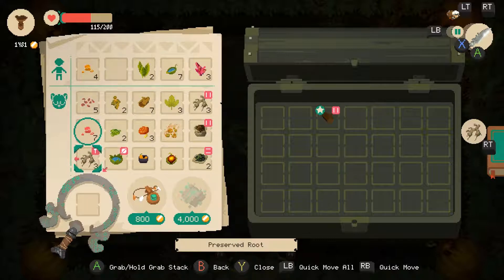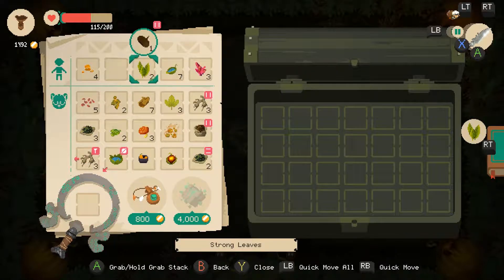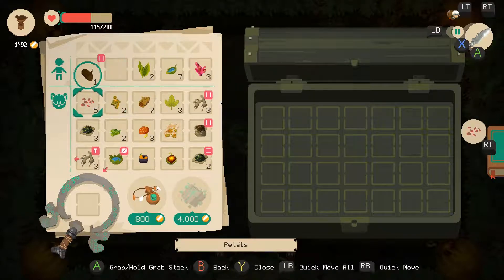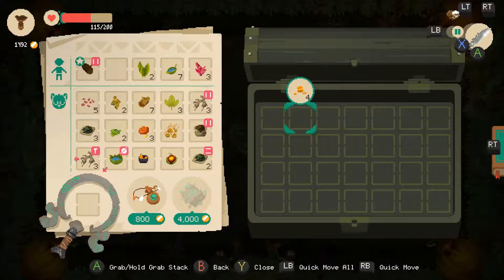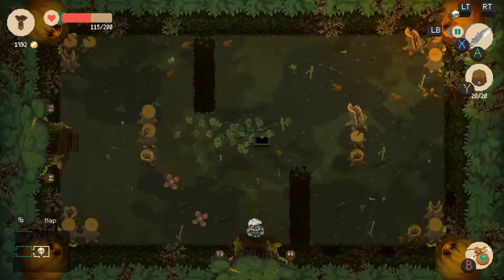I've got a bit of rich jelly at home. I'd like to keep everything else I've collected here thus far. I really wish it would give you the ability to drop something onto a spot and switch it with what you're currently holding. Kinda sucks that it doesn't do that.